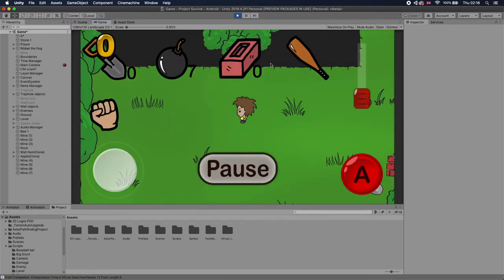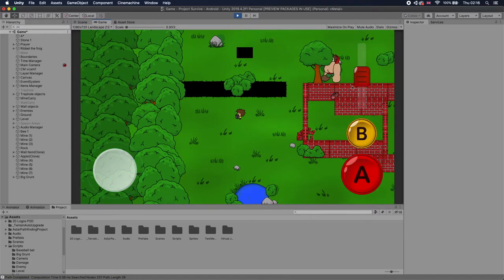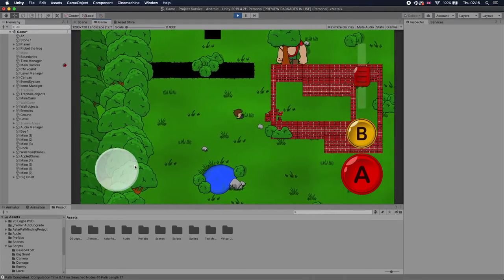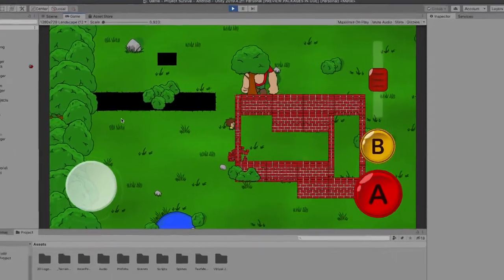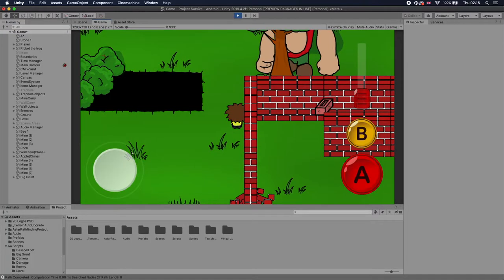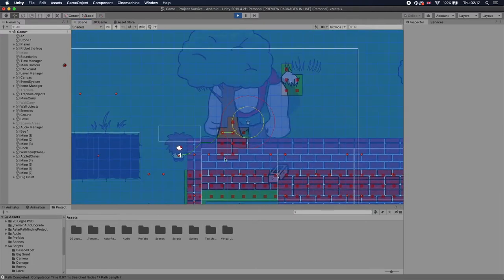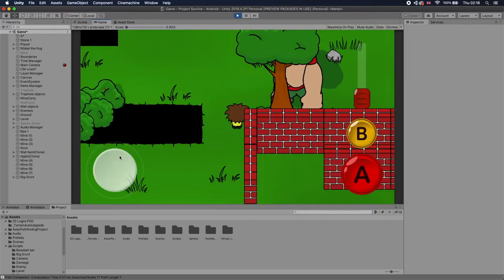With holes, when I first place them they're not actually detected by the grid system. It's different for the big grunt: because he can punch through walls and can't fall down the holes, I didn't see much of a reason for him to avoid obstacles. But I was clearly wrong.